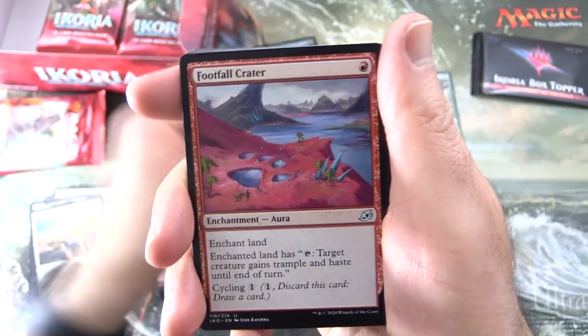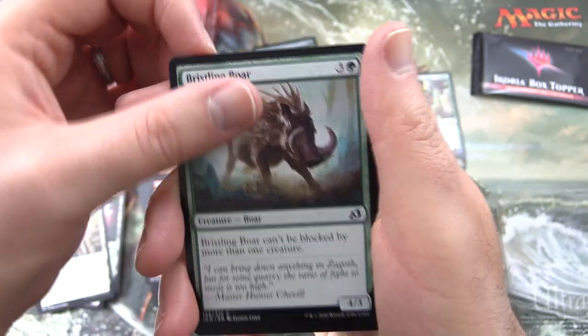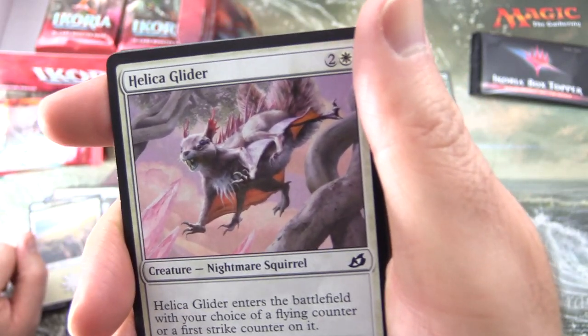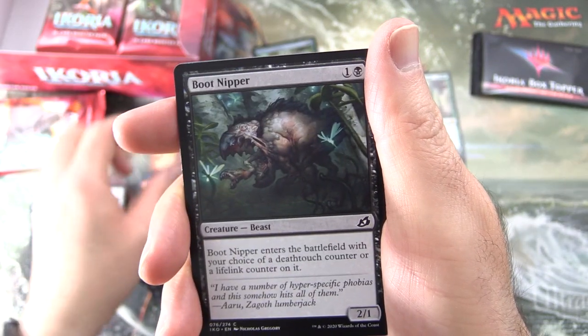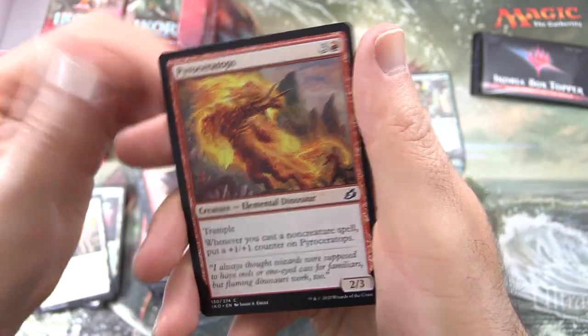And Bastion of Remembrance for uncommons, Monstrous Step, Footfall Crater. Commons: Spontaneous Flight, Bristling Boar, Startling Development, Helica Glider, Nightmare Squirrel - yes, I see those every day in the backyard, it's a little disturbing - Frost Veil Ambush, Blazing Volley, Boot Nipper, Deadweight, Rumbling Rockslide.